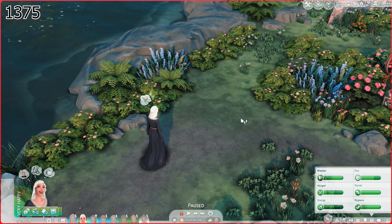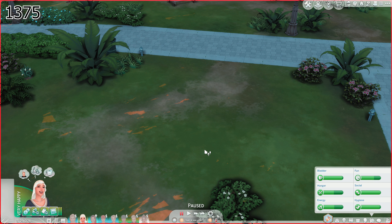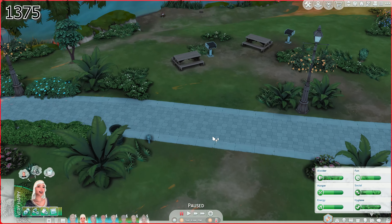I'm going to travel to — actually I meant Willow Creek. The minute it came out of my mouth I was like, that is not right. It's Willow Creek, not Oasis Springs. Because there's rocks there.